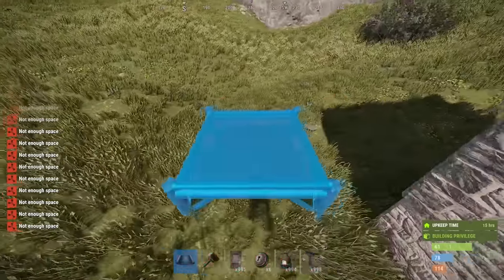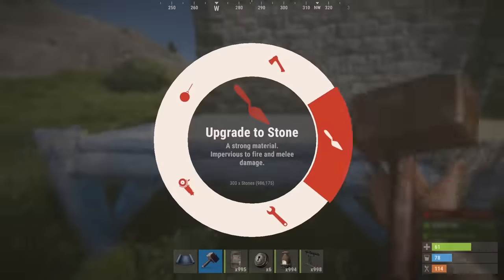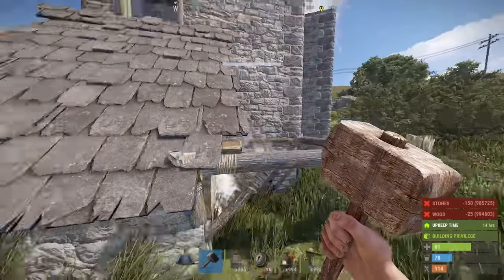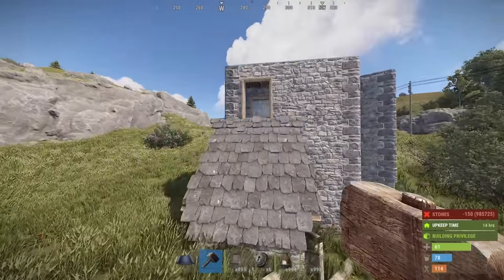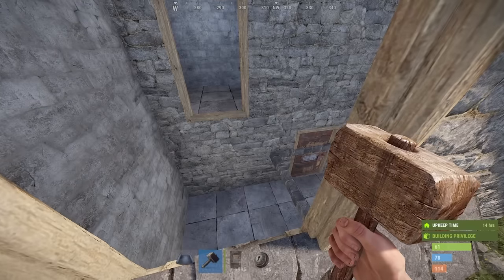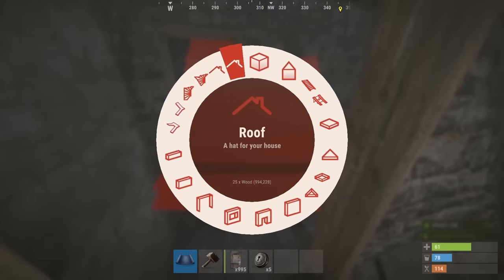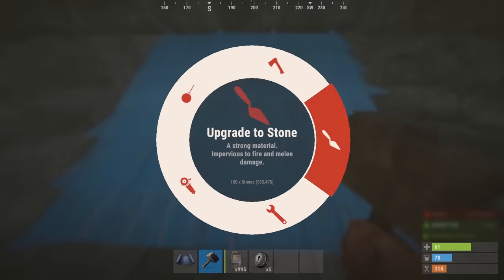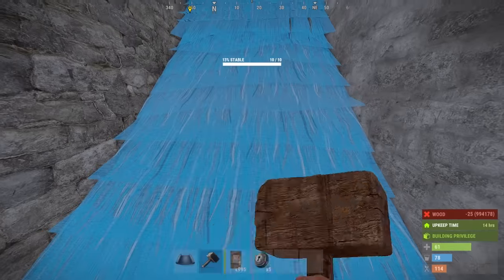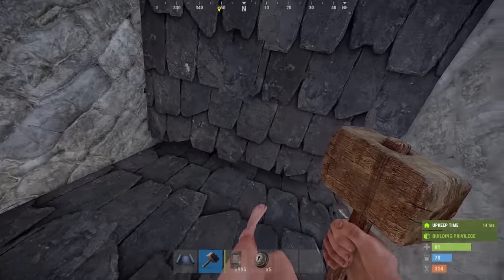For the front of the base it's up to you - the simplest way is to place a roof, upgrade it, and call it a day: one way in, one way out. You could even create a shop front entrance. Save the roof pieces for the very last thing you do. Once you've made it this far, you can slap down your roofs - place the first one flush with the floor facing towards the two doors, and the last one on top of the square frame.